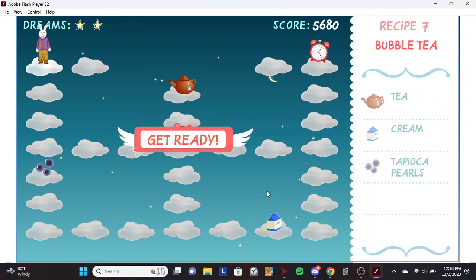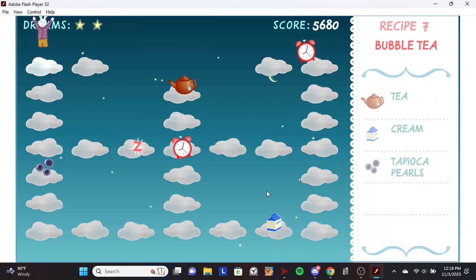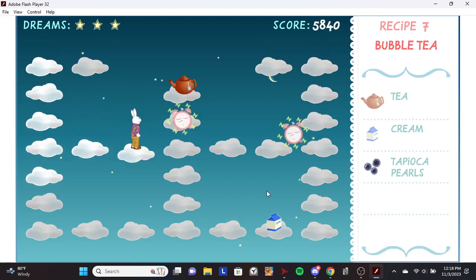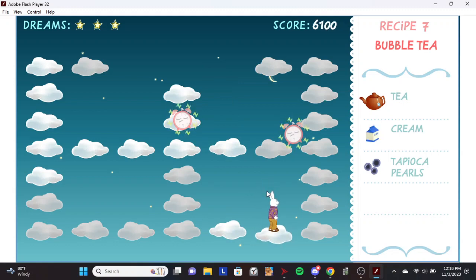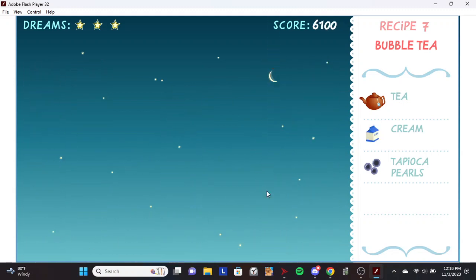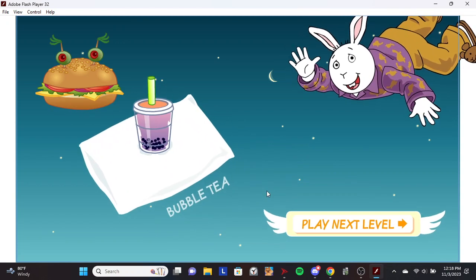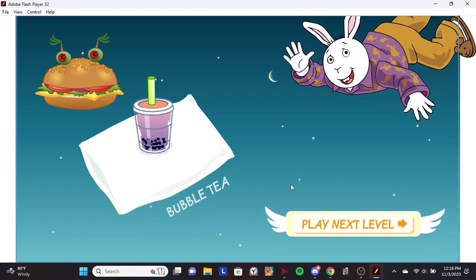Bubble tea. Tapioca pearls. Tea. Cream. Cool! You just made bubble tea. That's a Japanese treat.